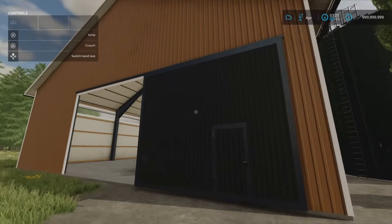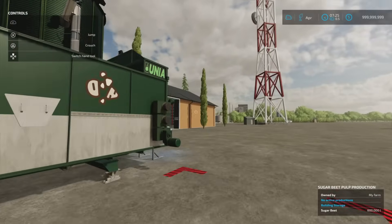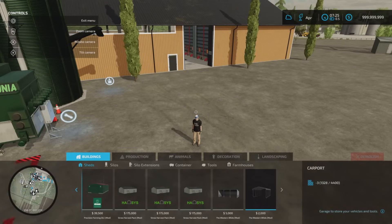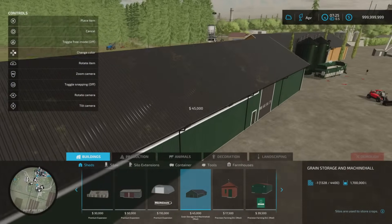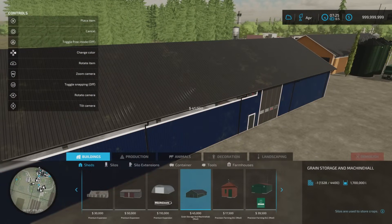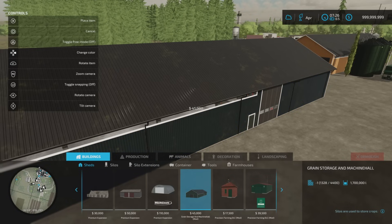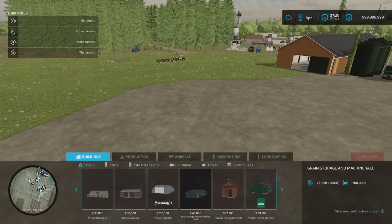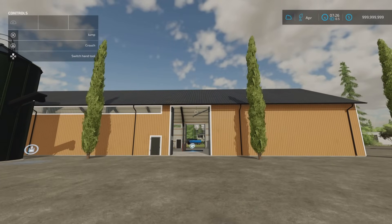It's a rather large building. Under build mode under sheds, right there. Slot count comes down to 1, and we'll scroll through the different colour options on the D-pad. There are your colour options on the building. You're probably better off having a flat surface when you place it. That's the Grain Storage and Machine Hall by Noob Frags.